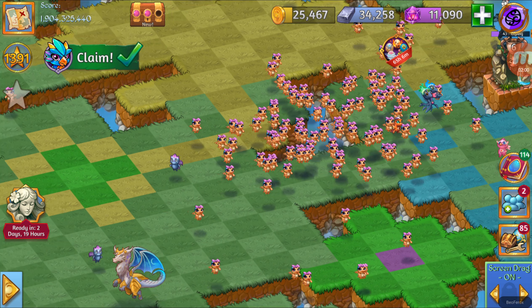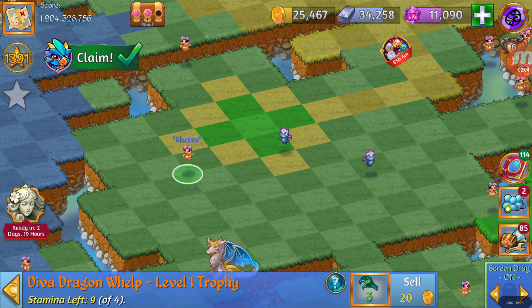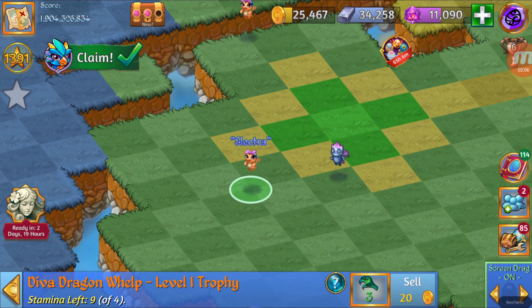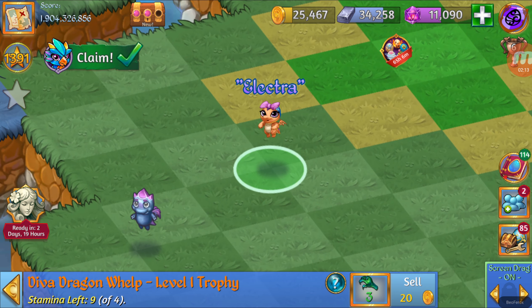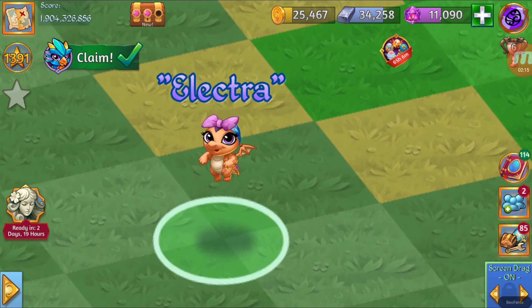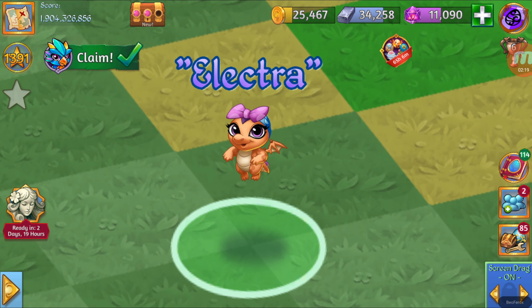Let's grab one of them. This is Electra — D.Va Dragon Help, level 1 trophy. Three Dragon power and four stamina. Let's take a good look. Nice.